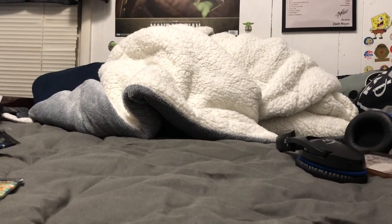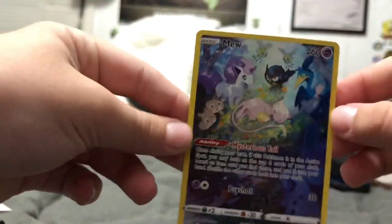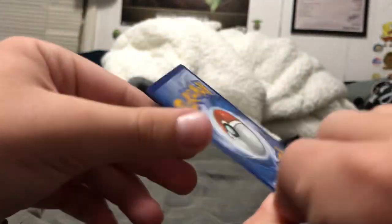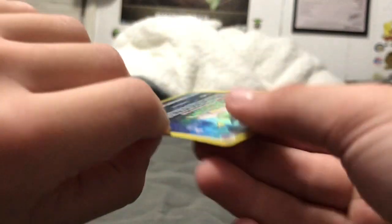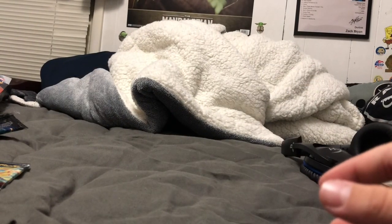I gotta sleeve it real quick - this is the only sleeve I have but it'll still protect it. I love this card. Let's look at the condition real quick - it's kind of bad up and down, might make it like a nine centering. Yeah, up and down on the back too, probably nine or eight centering. Trainer Gallery - Galarian Gallery. So that was the right pack.